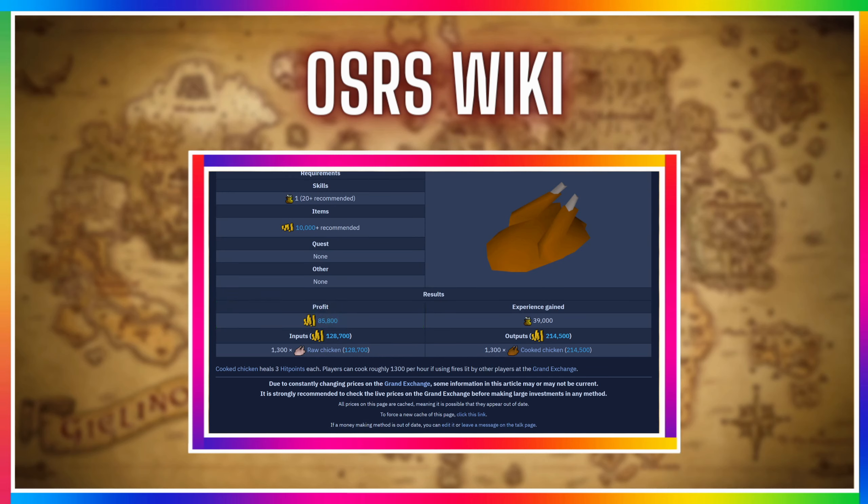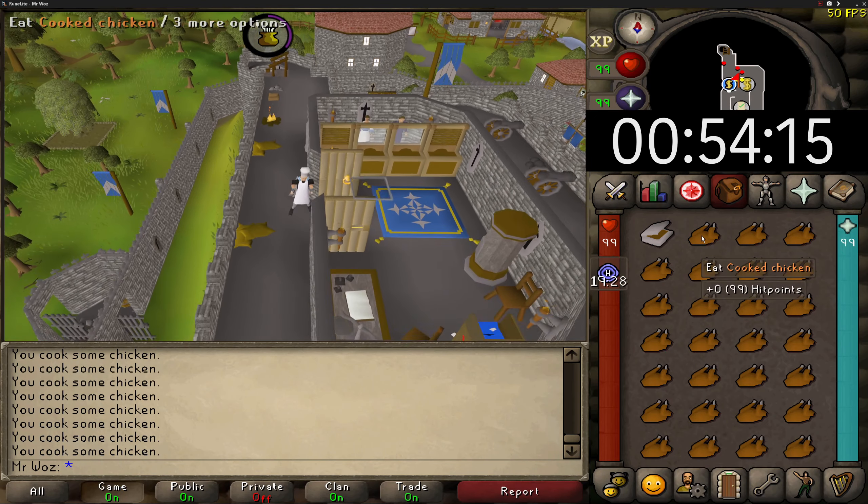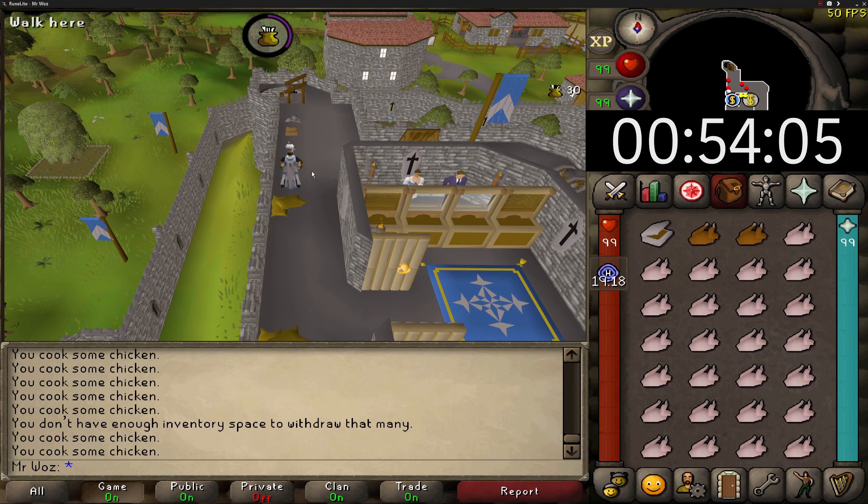You can also gain up to 39k cooking XP per hour, which is not too bad either. The wiki also mentions that you need around 1300 raw chickens, which should be enough for an hour of this method, and that will cost you around 129k. This classifies as a low-tiered moneymaker as you don't need much GP and have low requirements.